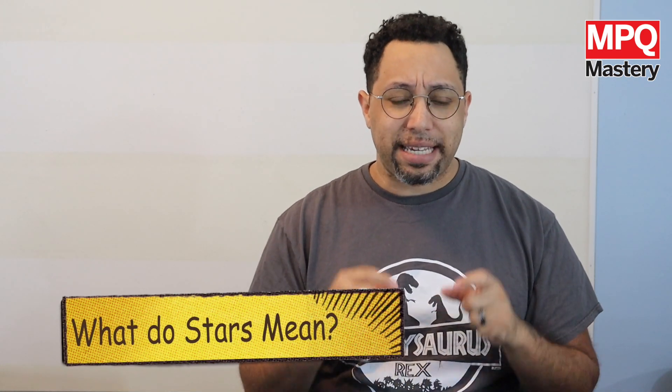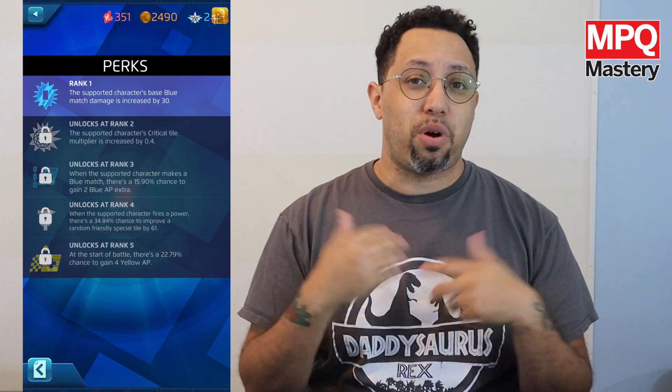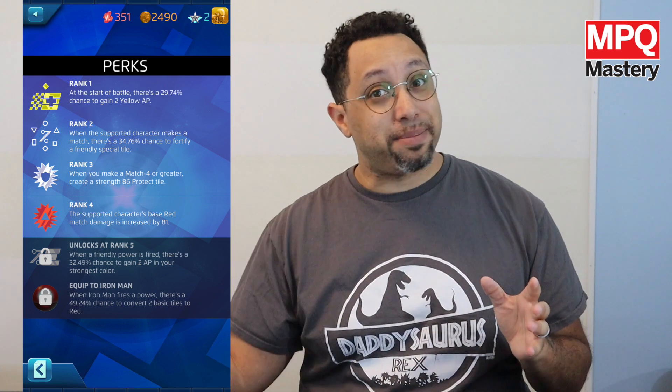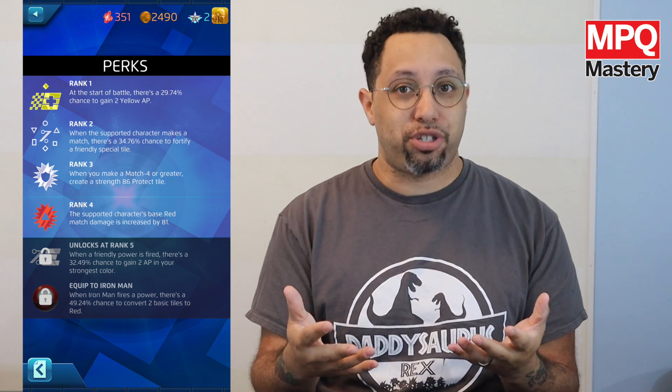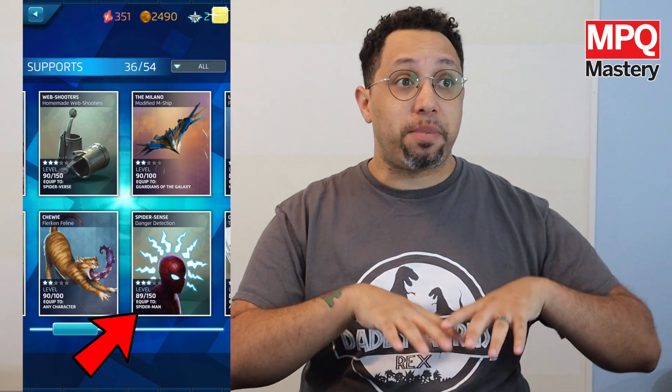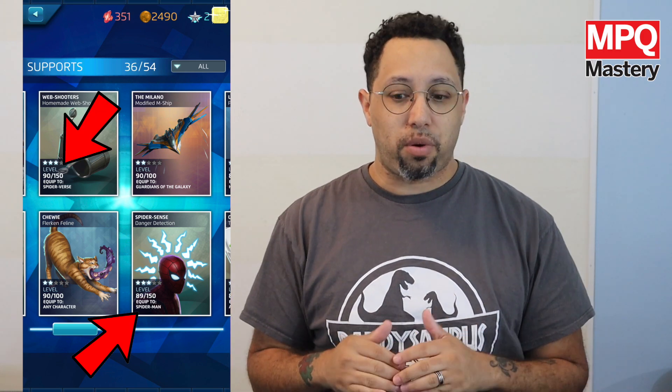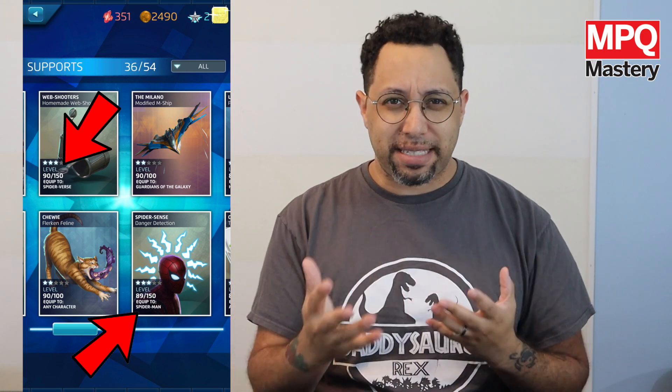What raising the stars does is it gives you access to additional abilities in the support itself. A one star is only going to have access to one ability, but those five star ones can have access to up to five different abilities — and sometimes that bonus ability for the specific character it is attached to. Sometimes it's specific characters, sometimes it's from a certain universe, sometimes it's an X-Men only support or a villain only support, things like that.